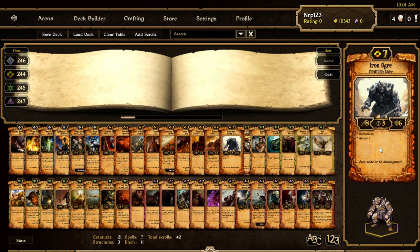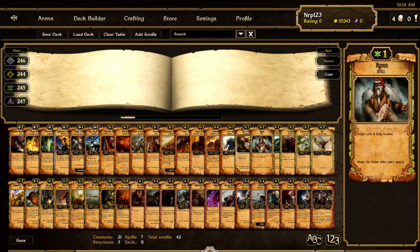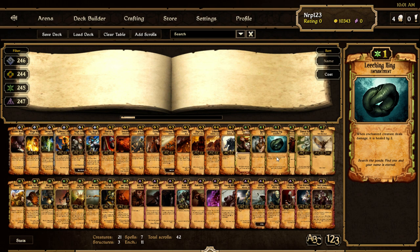Iron Ogre now has eight attack instead of seven. They're trying to make higher-cost units better. Alama Tal now has Regeneration One — same card but now it heals the target to full health instead of healing three health, so maybe we'll see some play. Leechering changed to: when the enchanted mute creature deals damage, it's healed by two — none of the countdown stuff anymore.